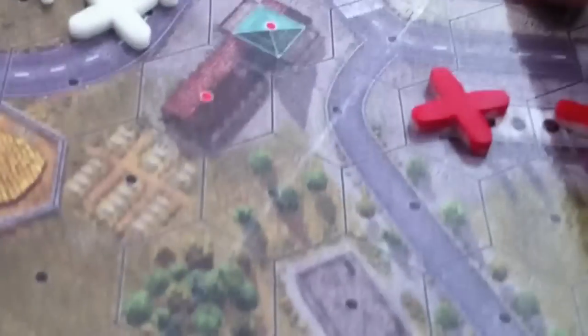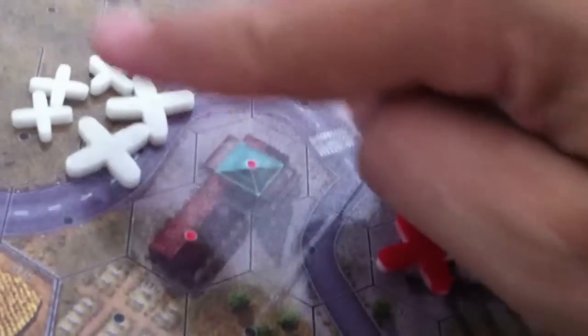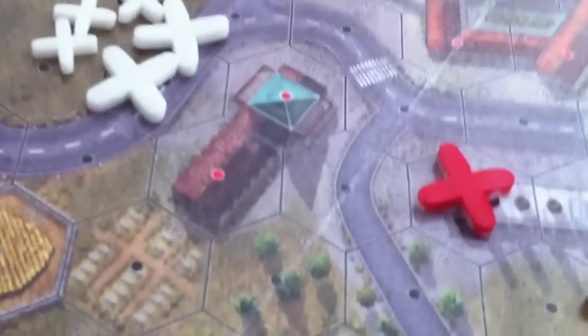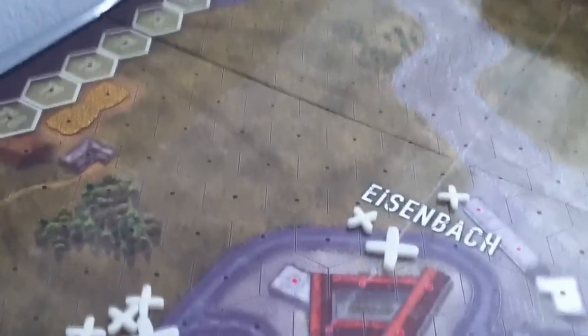Taking this building and this building sets you up to assault this heavy two-story building here. It also provides an opportunity for some overwatch — you can start banging on the reinforcements as soon as they hit the board. I like to set up the SAGA team over there so I can take long pot shots at U.S. forces that come in.